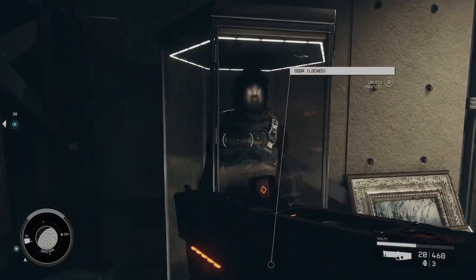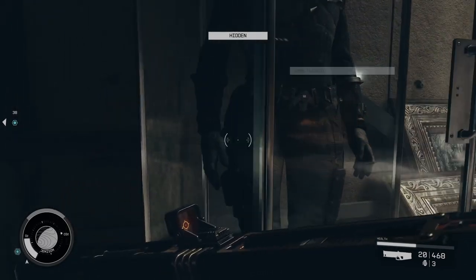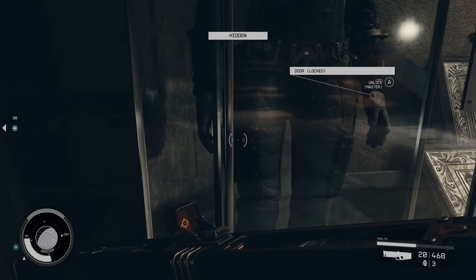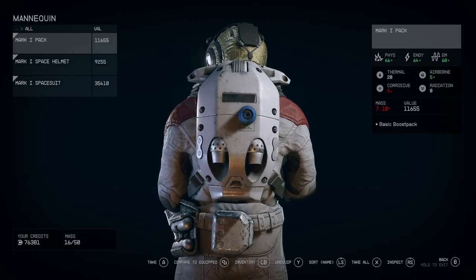If you can get your reticle between the tiny crack between the glass, it will let you open the mannequin. And then you can take the Mark I space booster, suit, and helmet. These have pretty high specs and should come in handy.